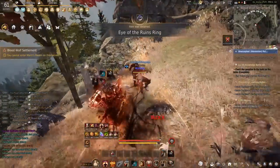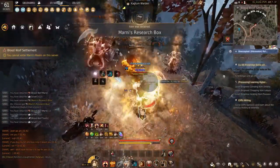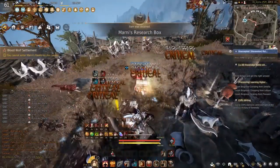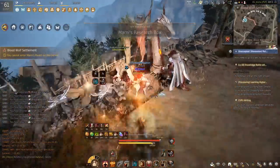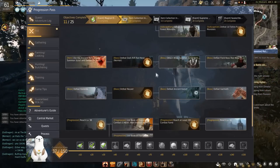I also went and did a little bit of Doram Morgrems. Doram Morgrem has a lot of drop rate bonuses — you turn in some Duo green armors and Duo green weapons and you get drop rate. I went over there just so I could have those ready to go, and it seemed to be working because I was getting more drops at Blood Wolves. Got a Spectre's, got some Eye of the Ruins rings, and we're just stacking up money. Also got another Marnie's Research Box — they got buffed, one-time use now but really, really good.